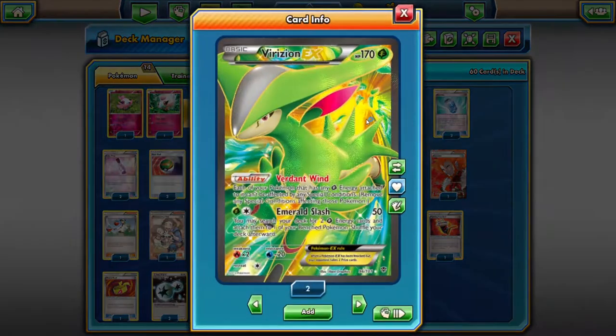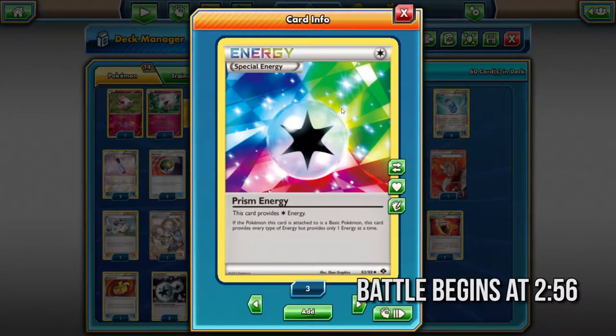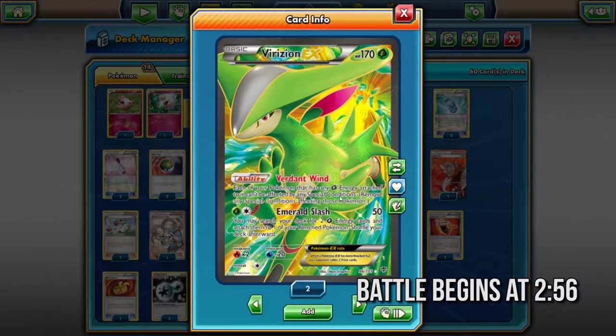So we also have Verizon EX. The Verdant Wind ability is great because we use Prism energies, which can count as Grass energy or as Fairy energy. But when they count as Grass energy, you cannot be affected by special conditions, which is just a dream come true.